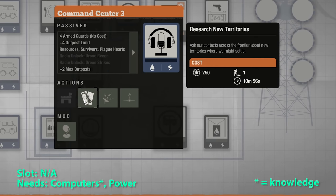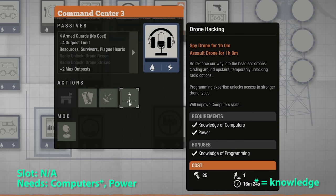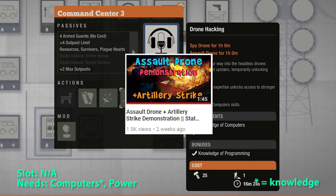For the command center, ignore the four armed guards — that's just part of the base. The maxed-out command center gives you four outposts. You can research new territories, which unlocks at level two. You can increase your influence gained, and you can activate the spy drone and assault drone. I covered research territories at the end of this video, and drone hacking in my assault drone demonstration video.